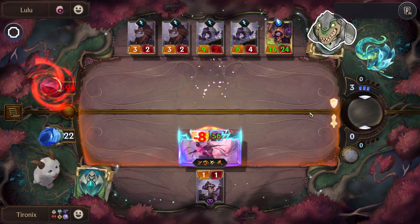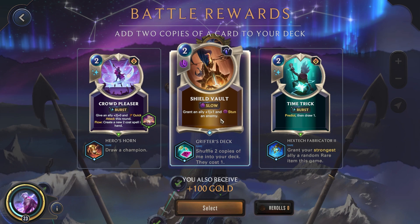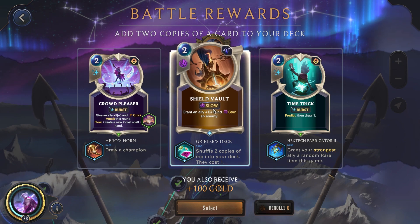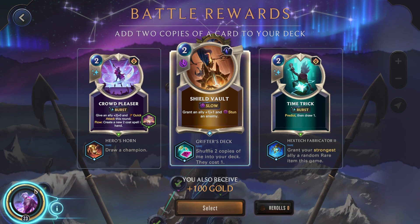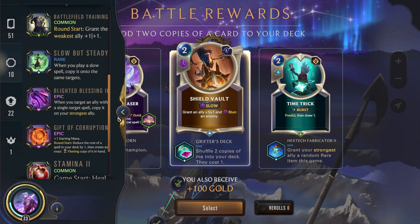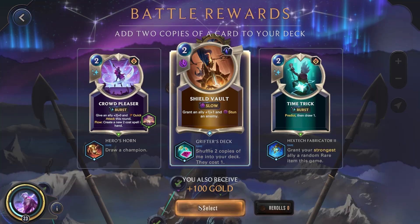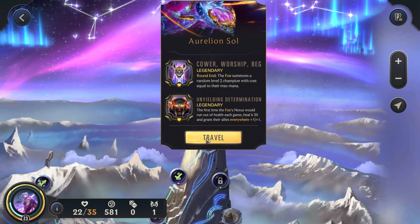Perfect. I guess we'll go with Shield Vault since it's slow — it's going to go off another time. It won't technically go off three times because it's not just a single target spell. But being able to stun or at least pop a Spell Shield would be pretty decent. Let's see how we can do against Aurelion Soul.